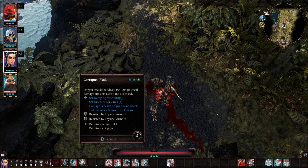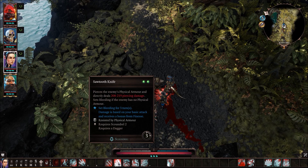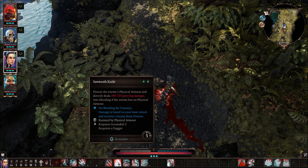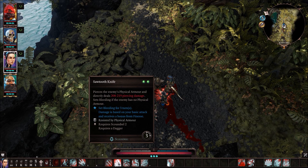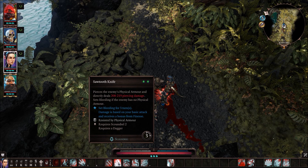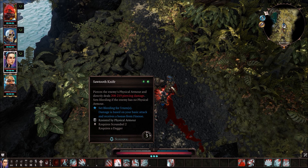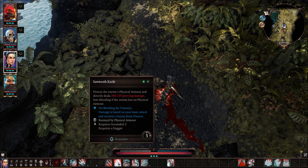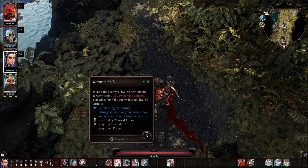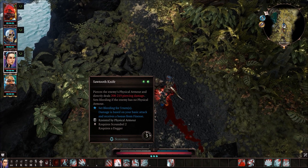The next ability is Salt Tooth Knife — similar to the Marksman Fang in that it's not affected by physical armor. So if a character has a lot of physical armor, you can still attack them and it can't be blocked. It does 208 to 219 damage straight through — damage numbers are at my current level. It also sets Bleed for three turns, which is nice, but I'm more concerned about the fact that it bypasses physical armor entirely.